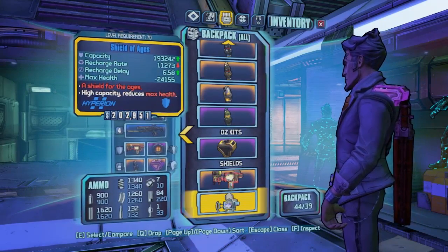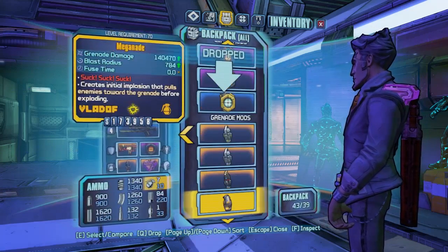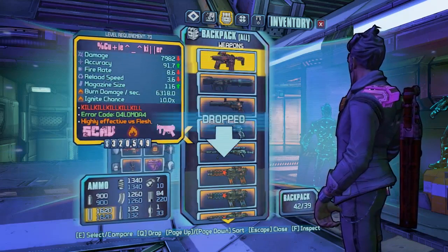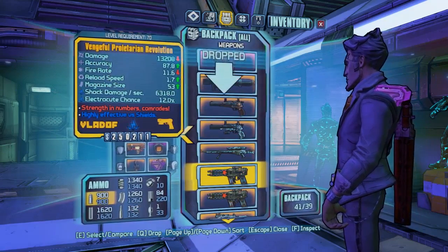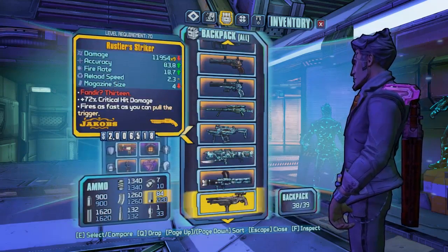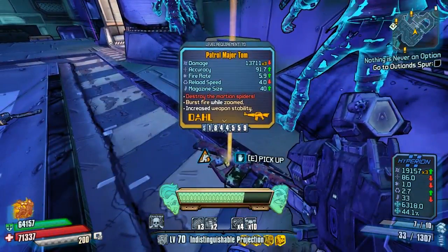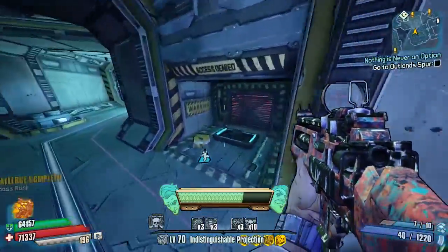The Shield of Ages, the Rerouter — I want that Ozkit. Let's drop the Nasty Surprise. We are really over capacity here. Let's see what we don't need — the Revolutions can go away. Look at all that orange! But we do use the Major Tom so let's pick it up and give it a little try out.